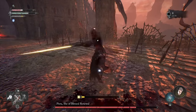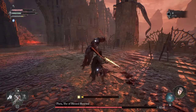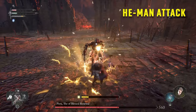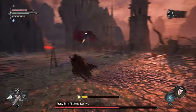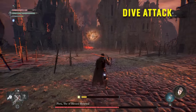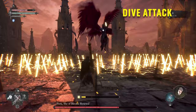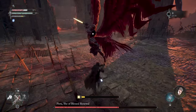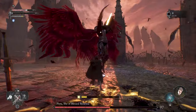Let's try to stay close and block. Now do a grievous attack when you break her posture. That he-man attack — you got to move out of the way. Now she spread her wings for the first time. She's going to move away and dive at you, so you got to move out of the way to the center. Wait till the swords drop and then block.